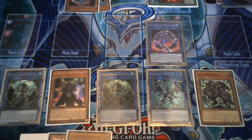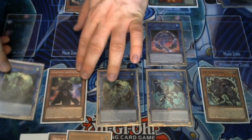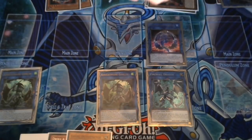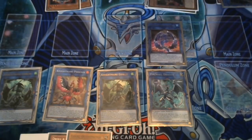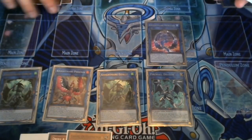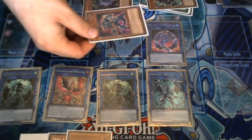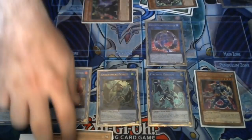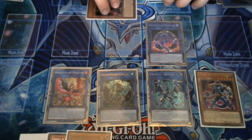Now we have an additional normal summon, an Iblee in hand, and Iblee special summons the second Goblin from the graveyard. Next, we use Iblee and the Gokey to link summon Nightmare Phoenix. Firewall attempts a special summon, Iblee special summons herself to the opponent's field, and Gokey searches — in this case Suplex, since we haven't used that one yet.